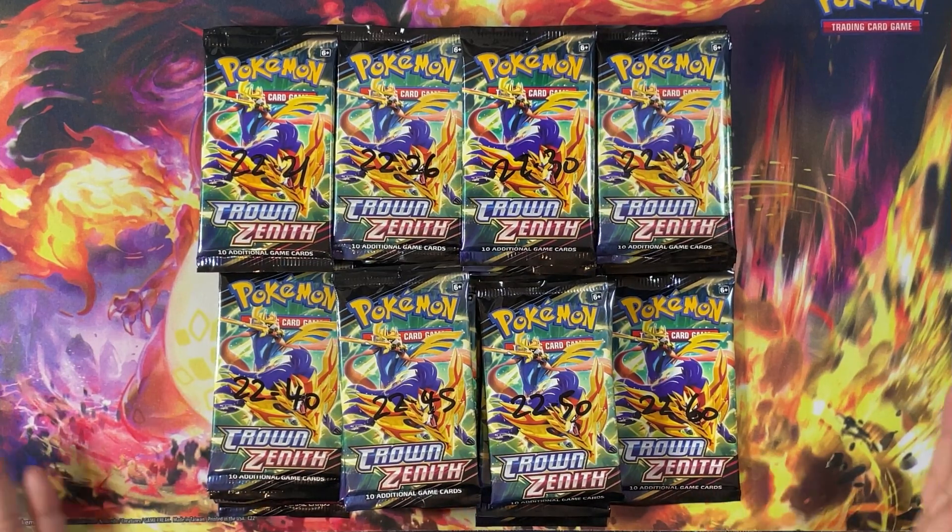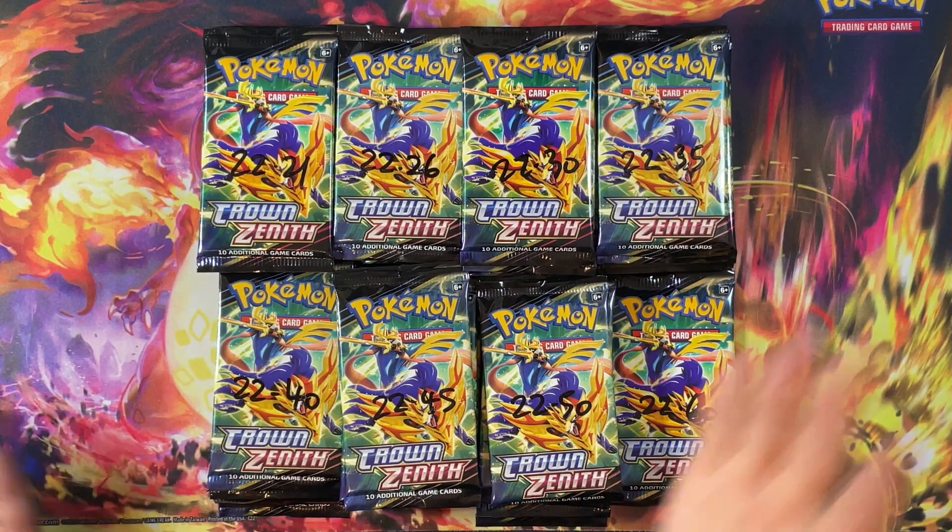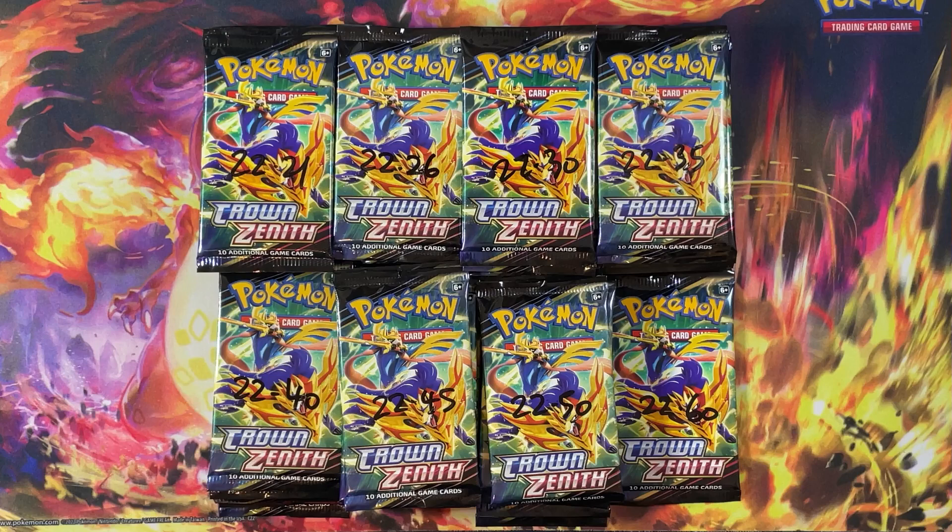We've got one pack that's especially heavy - we'll see whether or not it matters. If you are against weighing packs and don't like this kind of content, I would highly suggest you turn away right now and check out all of our other content in the description below. We have opened tons of the latest Japanese Scarlet and Violet sets, so if you want to check out those openings, they will be in the description. Without further ado, we've got 50 weighted packs - let's see whether or not the weight matters for this particular set.